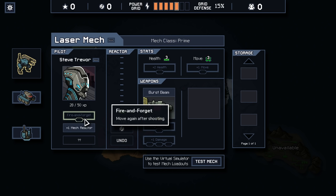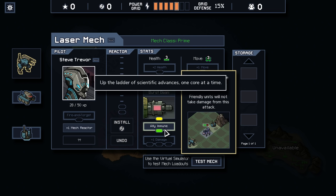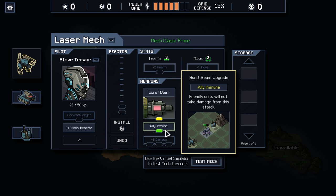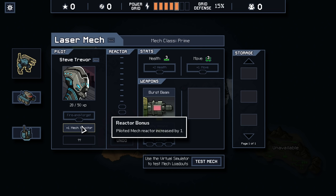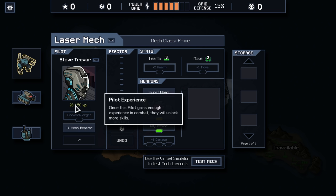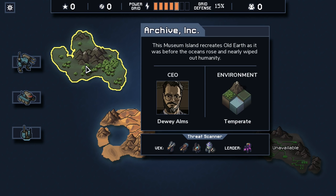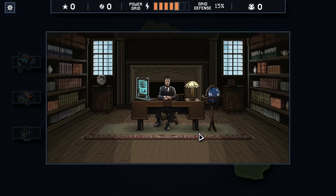The other thing we could do, instead of Fire and Forget right now, we could go to Allies Immune, which might give us more flexibility because we can't always get everybody into the right position. So I think we'll put our mech reactor — from being level one or two however you look at it — into Allies being Immune from the Burst Beam. Alright, let's go, let's rock and roll.